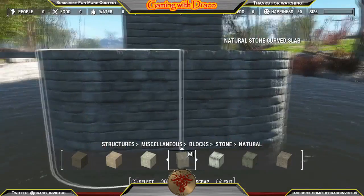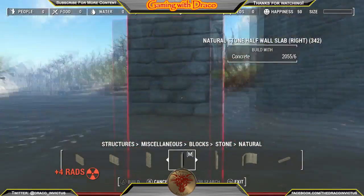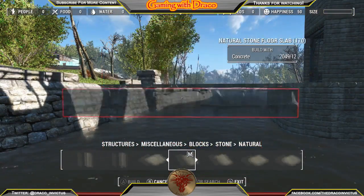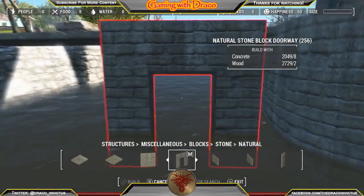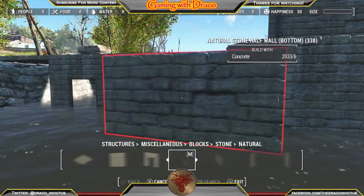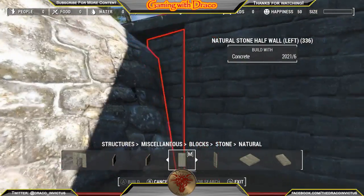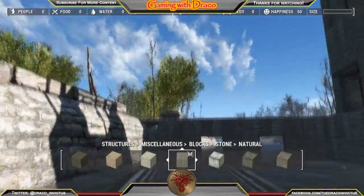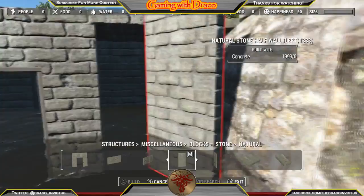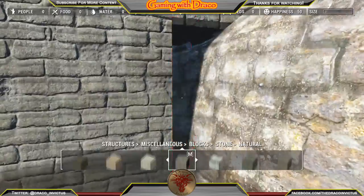Getting these walls to snap can be difficult with so many different snap points in that area, but I got it to snap together and we're closing this base off. I went with a couple door pieces to make it look like a water gateway, so the water continues to flow through rather than through a solid wall — it looks really good with water flowing through there.